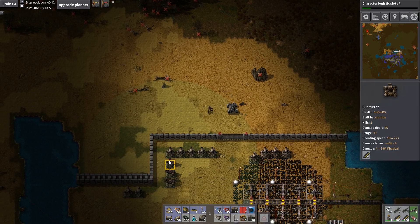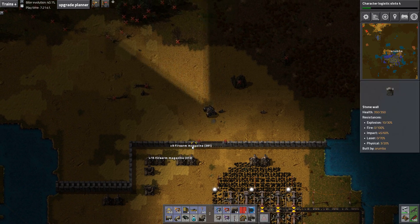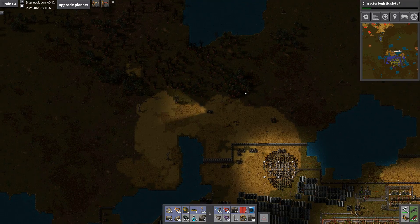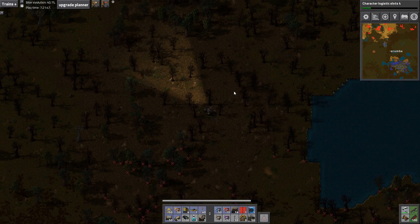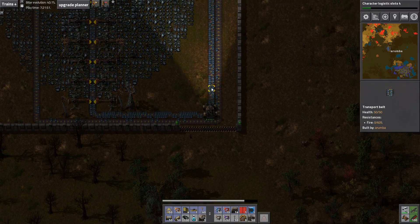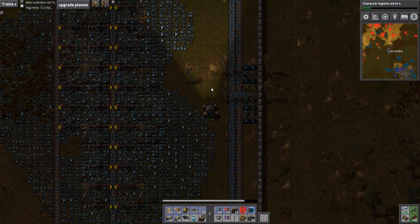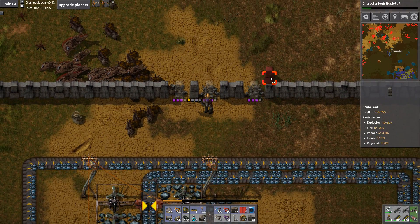I think we should probably take a gun or two. I should update the More Light mod to include the thing that makes it work in the car. Okay, so they actually did some damage up here — destroyed some walls. Looks like the turrets may not have been in the best positioning.